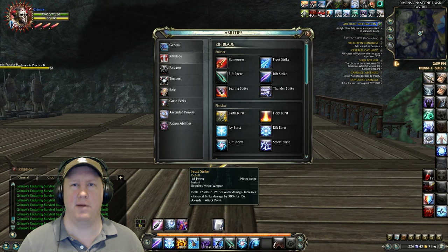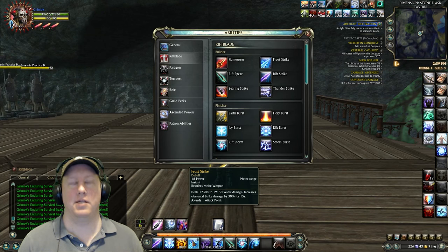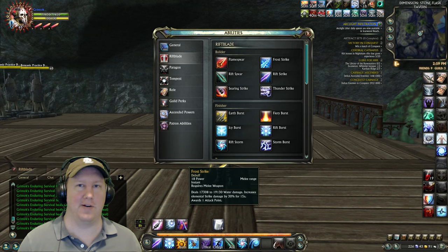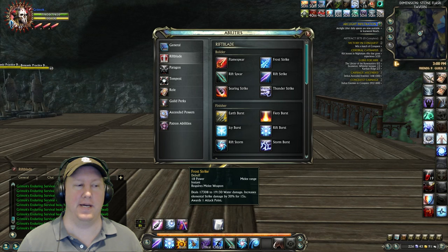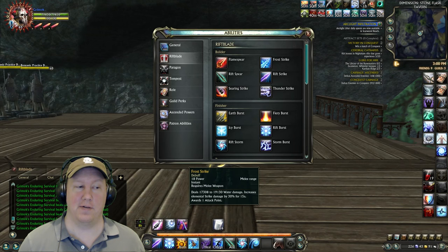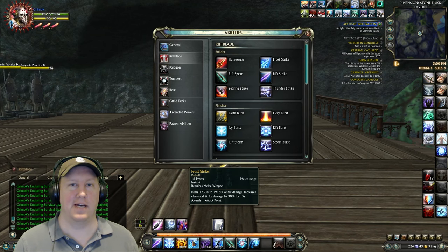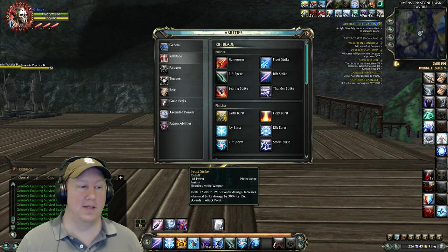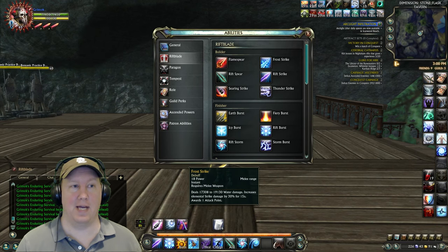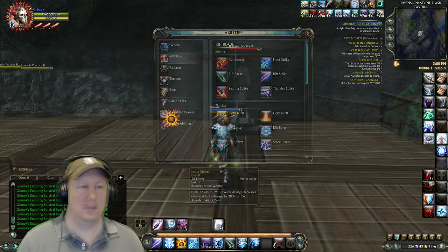Frost Strike is similar to abilities in other builds like Ranger, Marksman, or Volcanist — an ability you use that buffs your damage for a duration. When you hit somebody with Frost Strike it deals 19,000 water damage and increases elemental strike damage by 30% for 15 seconds. This applies to the target, not to you, so if you switch targets you need to reapply it. Keep this up at all times — a 30% damage increase is a very big deal in PVP.